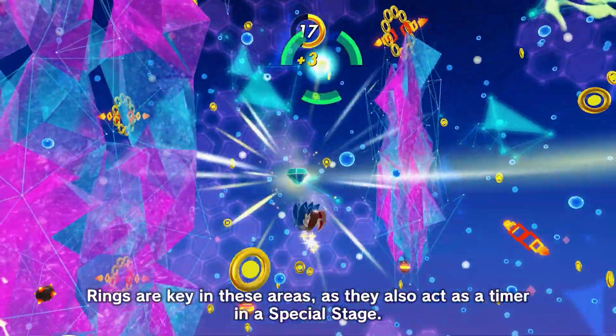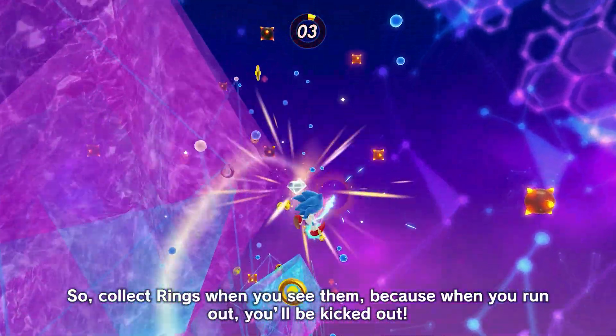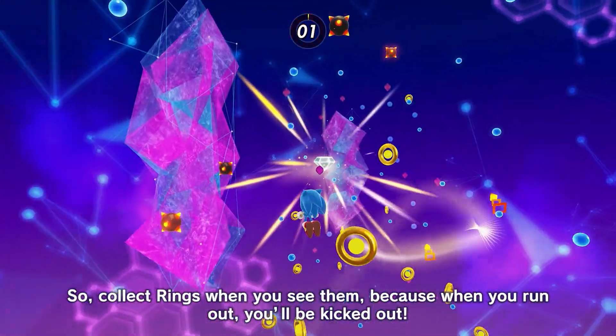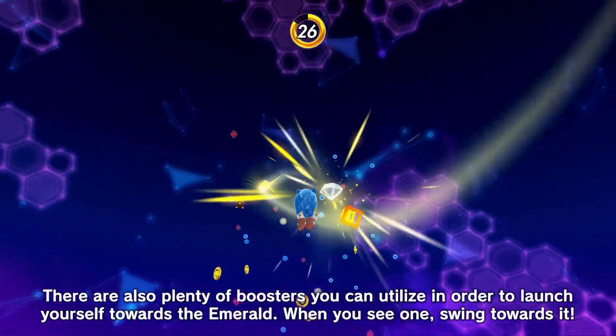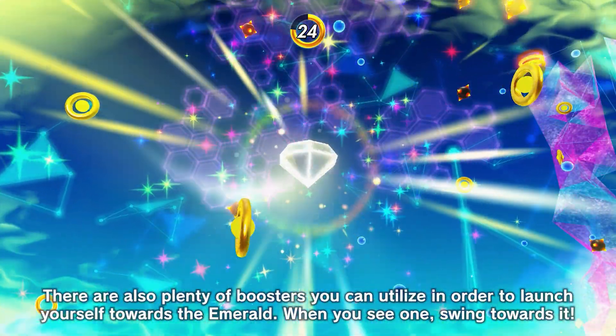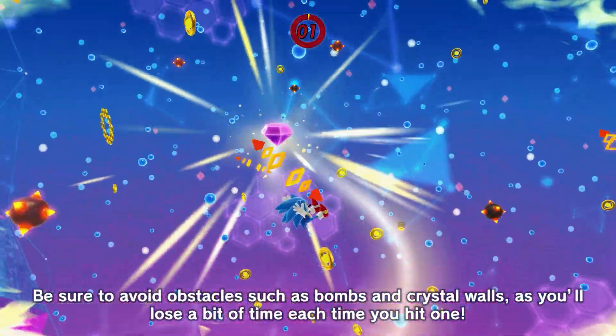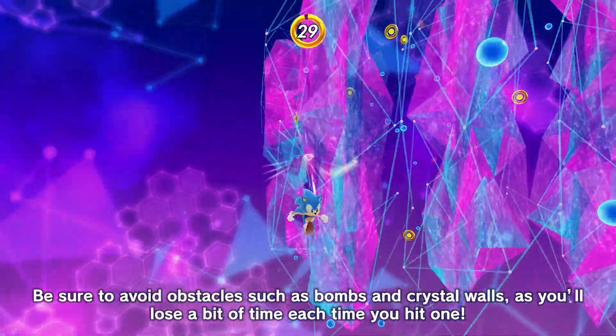Rings are key in these areas, as they also act as a timer in a Special Stage. So collect rings when you see them, because when you run out, you'll be kicked out. There are also plenty of boosters you can utilize in order to launch yourself towards the Emerald. When you see one, swing towards it. Be sure to avoid obstacles, such as bombs and crystal walls, as you'll lose a bit of time each time you hit one.